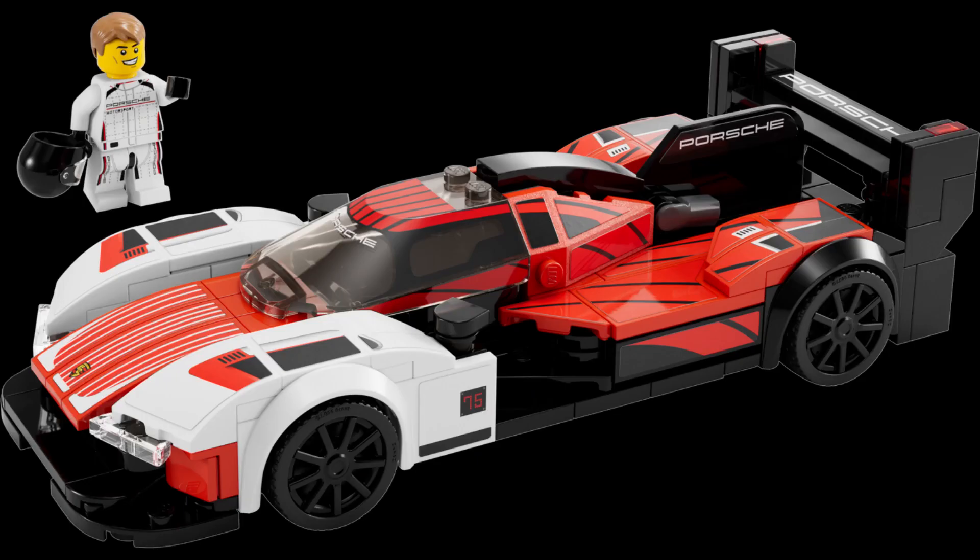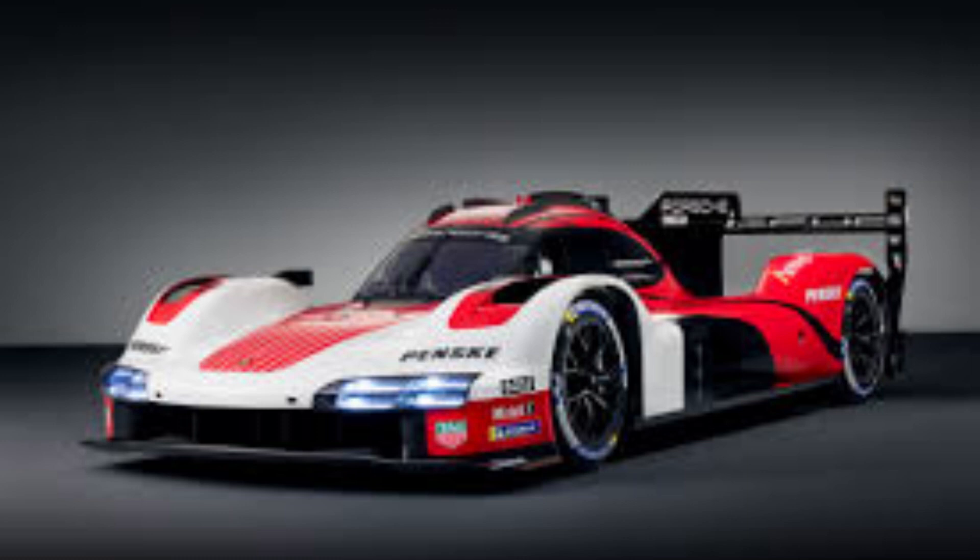So the next car is the Porsche 963. I don't know anything about this — it's a Porsche race car. I think it's the first actual race car-looking race car LEGO has done for Porsche. I'm pulling up the images on screen right now and it actually looks pretty close to the real thing.